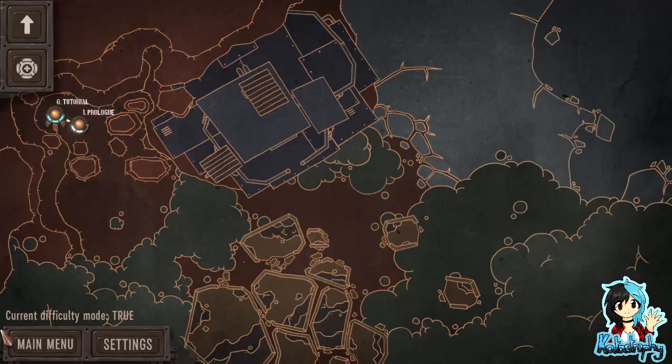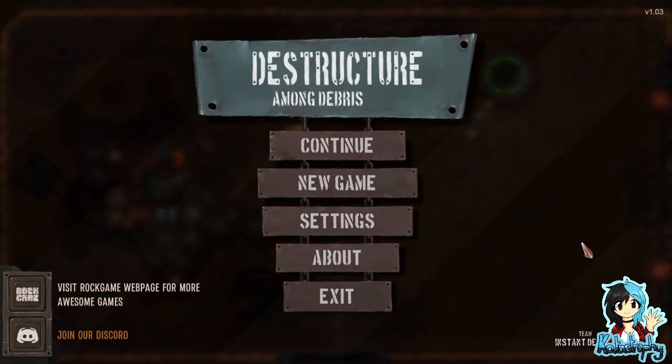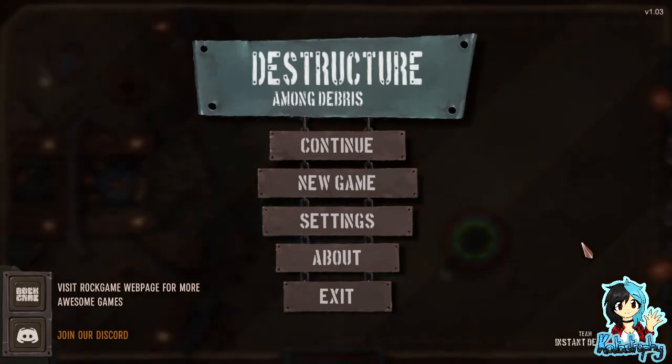Anyway guys, I am all out of time unfortunately. That was really fun — I like that. That was Destructure Among Debris, given to me by Instant Team Defeat. Really, really enjoyed that, not gonna lie. It really does remind me of ice hockey and a few other things. But anyway guys, if you like the content I'm putting out, the link to my Ko-fi is in the description below. And I'll see you all in the next video — bye bye for now!